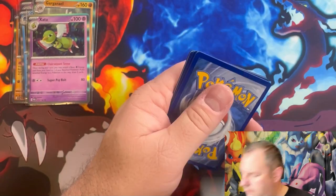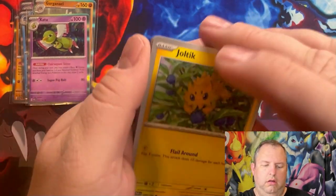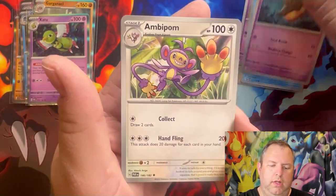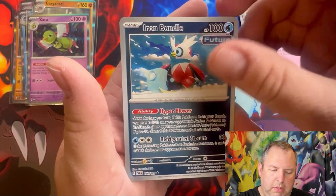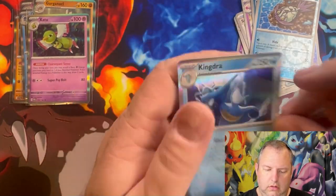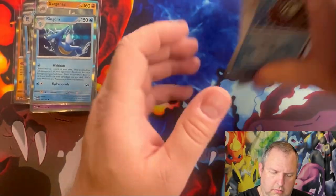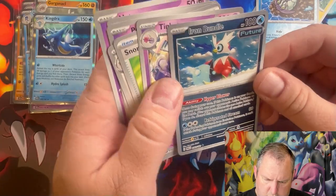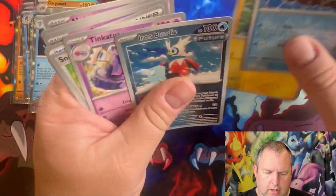Third Paradox Rift pack: Joltik, Natu, Murkrow, Pumpkaboo, Ambipom, Snorlax Doll, Tinkatone, Iron Bundle, Whimsicott, and a Kingdra. Wait — that Iron Bundle, is that a reverse holo solo? I have no clue, I think it's supposed to be a reverse.